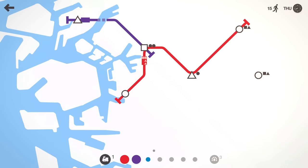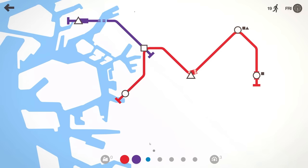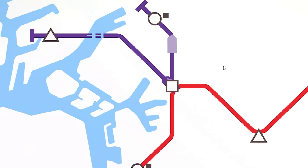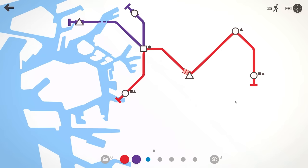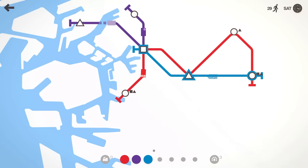In the bottom left we've got another train, and we can literally drag this and place it anywhere we want on the map. We can move it onto the purple line wherever we want. We might even put an extra line in — say across there and across there — and that train goes on the blue line.